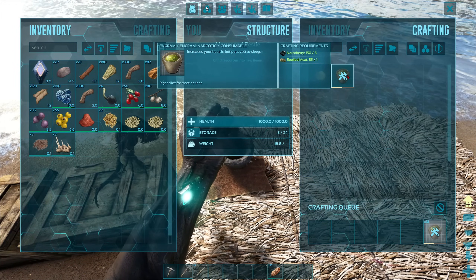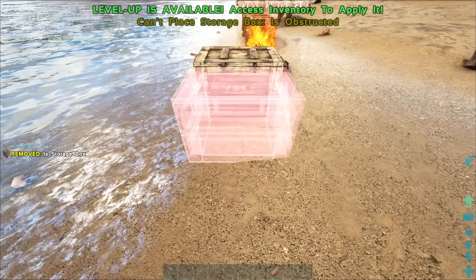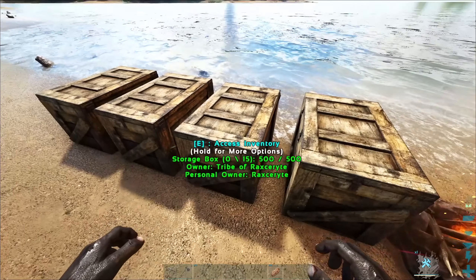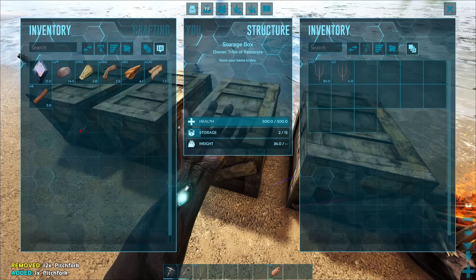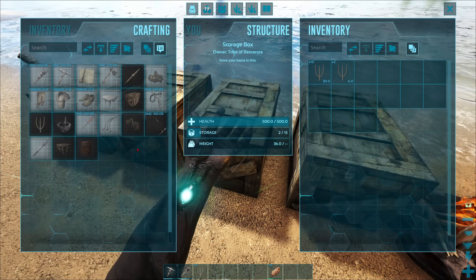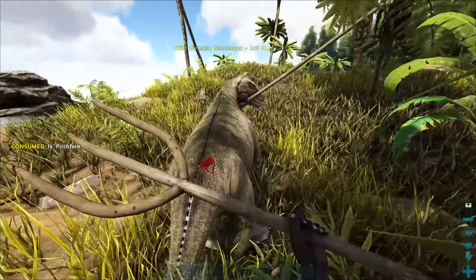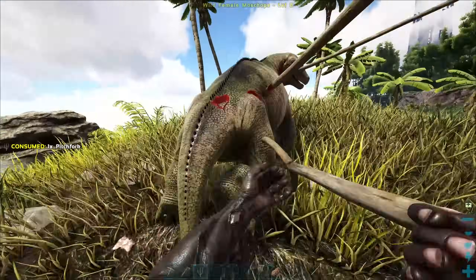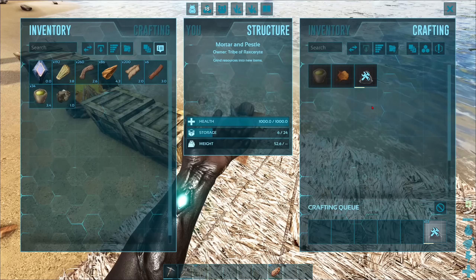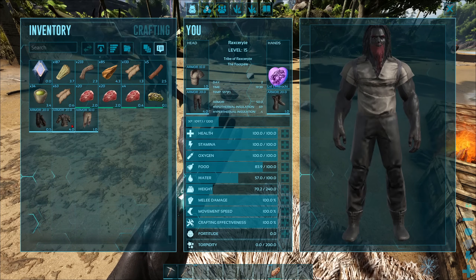On day two, eventually the meat spoiled, so I made 34 narcotics. I also made four more storage boxes. Then I made 22 pitchforks — yes, 22 pitchforks. I legitimately made 22 pitchforks and proceeded to kill a Moschops with them, and they seemed pretty effective. After that, I started crafting some cementing paste, then made a full set of hide armor — full besides the hat, because I ran out of engram points.